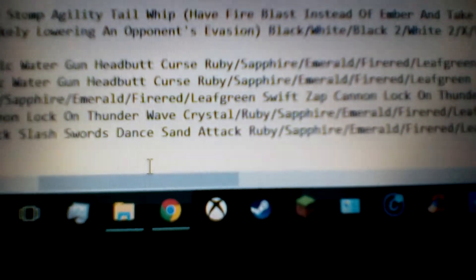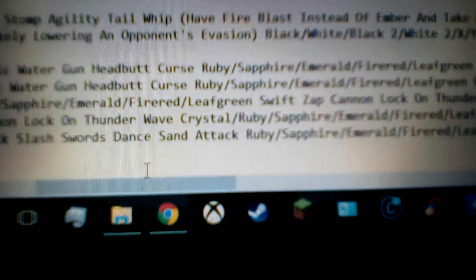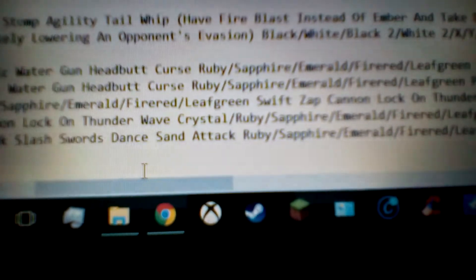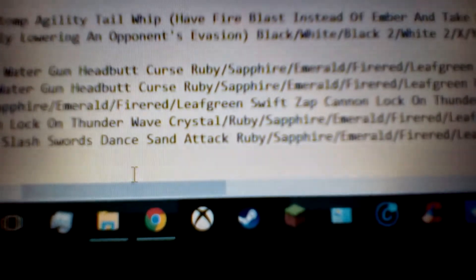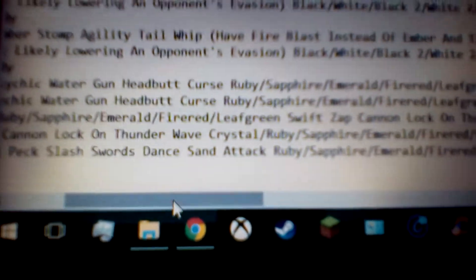And then we've got Sand Attack. Sand Attack is 100 accuracy, ground status type move. Obviously this won't work against flying types and stuff, because ground is zero effective against flying. Pretty much what it does is it lowers the accuracy by 1 on whoever you use it against. So having your opponent lose their accuracy is going to make it harder for them to land stuff — it's a very good move and stat drop to have.